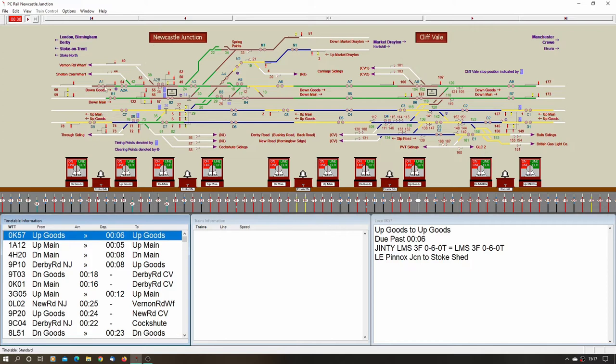The short clearing point is to simulate permissive block, which PC Rail can't handle yet — you can't have more than one train in a section, whereas permissive block allows it. To work around this restriction, the clearing point is actually the first signal on the down goods, controlled from Stoke North. Coming the other way on the goods lines, the clearing point is just past that signal. On the main lines it's more restrictive, with clearing points covering beyond the home signals to clear the junction.